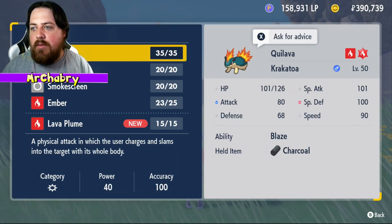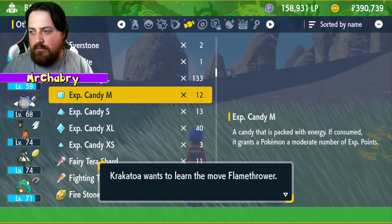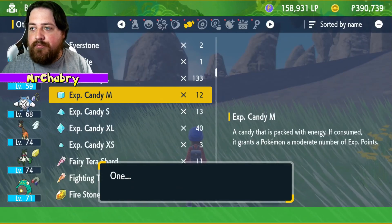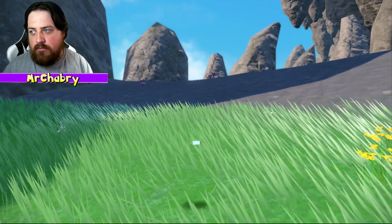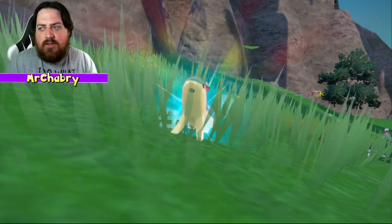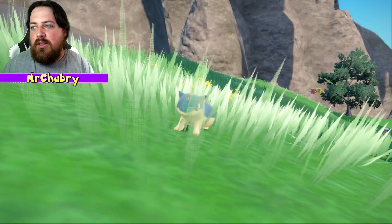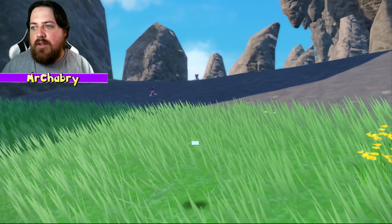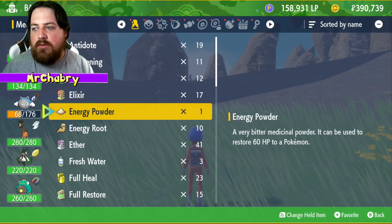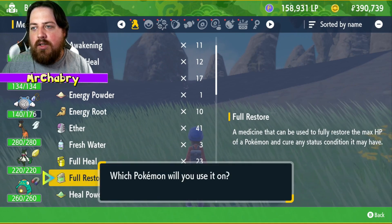Lava Plume's good — get rid of Ember. No, Flamethrower's better. Just get rid of Tackle. Since we haven't seen that many fully evolved Pokemon so far, we're just going to keep it as Krakatoa right now. We'll go ahead and use a full restore. I think we're good.